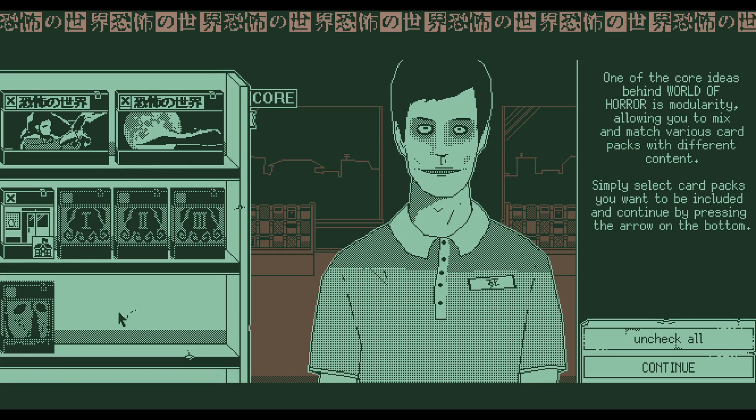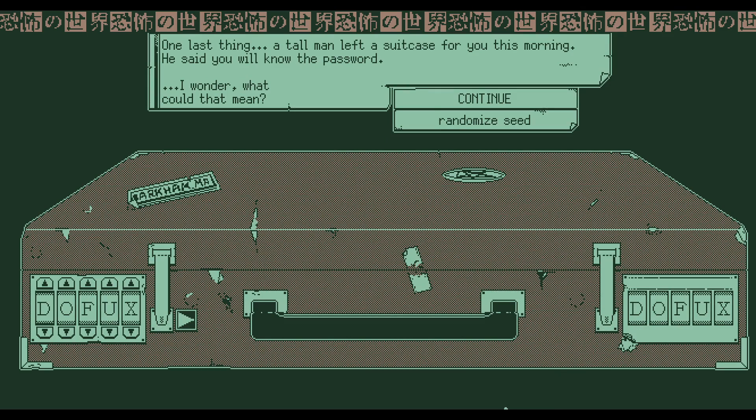Additional four skins for random student allies — we're going to use all the packs we have right now. It says a tall man left a suitcase for us this morning, and we'll know the password. This is where you can enter a seed for the run — you can randomize or enter your own letters. Since we're playing a horror game and we have five letters, I think there's really only one obvious seed we should choose. We're going to try the ERIKO seed and see what horrors this might unlock.